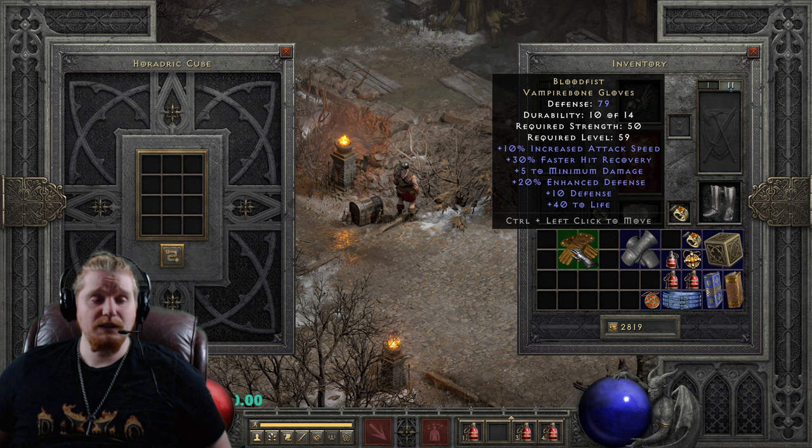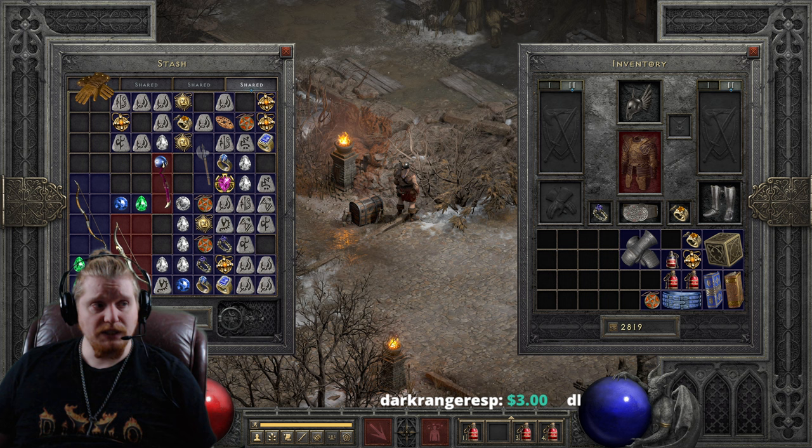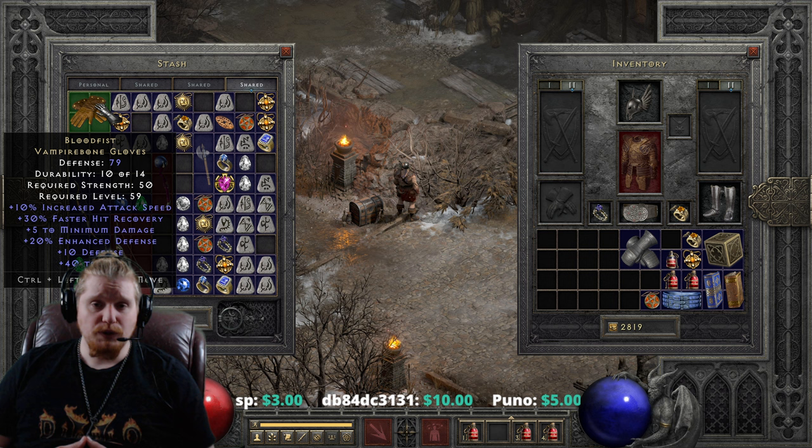It's actually pretty darn sweet. I usually try to keep a pair of Blood Fists around for just about every kind of low level character that I build. At level 9, they're probably one of the best pair of gauntlets you could put on, pretty much bar none — unless you're looking for a very specific effect, like Mana Steal, in which case you might be looking at Hand of Broc.